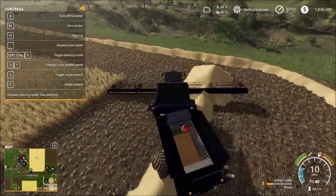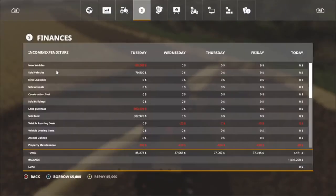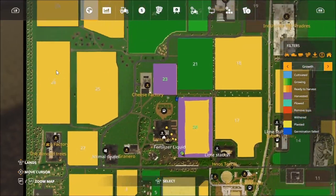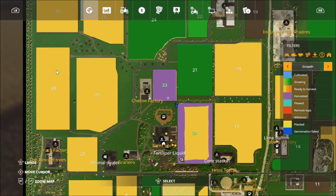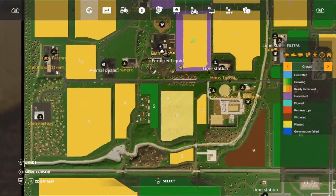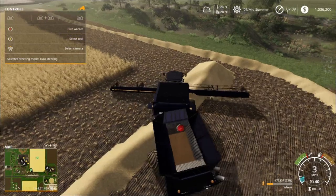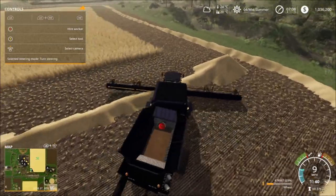We are starting the harvest and I need to show you real quick - we have so much to harvest. I went ahead and got one field all the way done by mistake. But as you can see, almost half of these fields are ready to combine and we do have a million dollars - I've been cranking out the contracts.